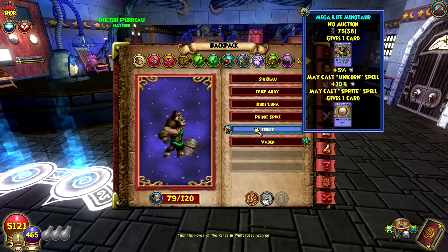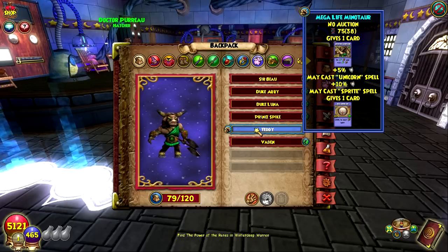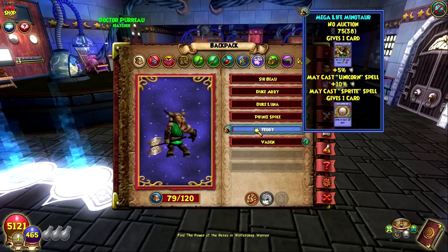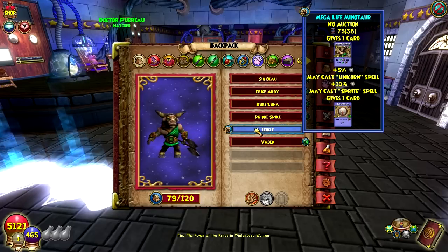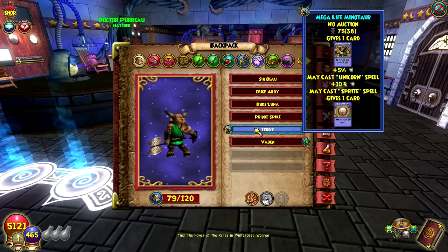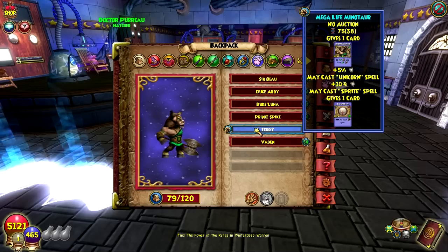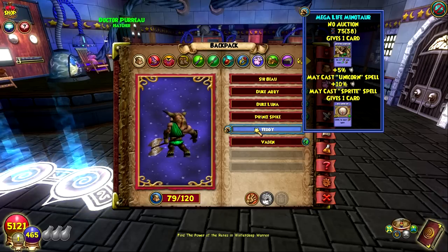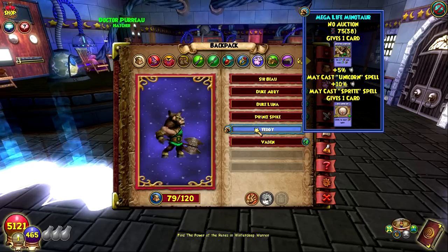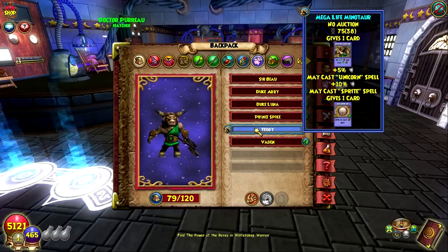The main heal used to be sprite, but now it seems like it's moved on to pixie. I don't have pixie on any of my pets — I've tried to go for it but haven't gotten it. Unicorn doesn't cast as much as sprite; I think it has a lower chance. This pet has unicorn and sprite, so he'll cast those whenever after an attack and heal you, which is really helpful — especially for PvP pets. My pet also came with the balance blade card, which I actually use a lot.